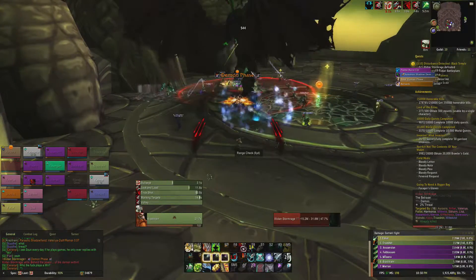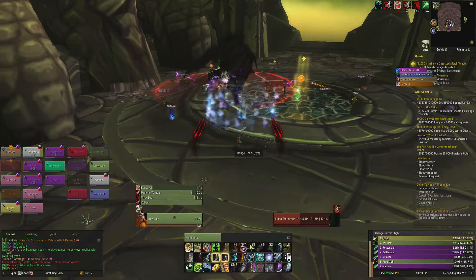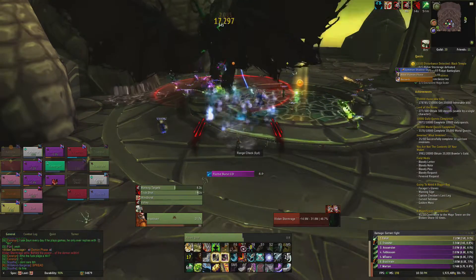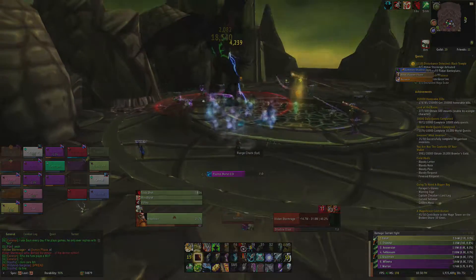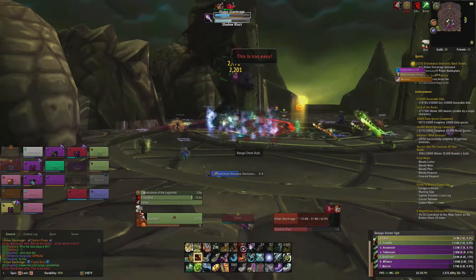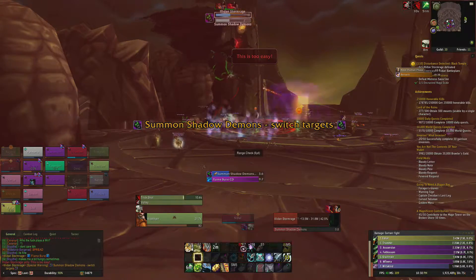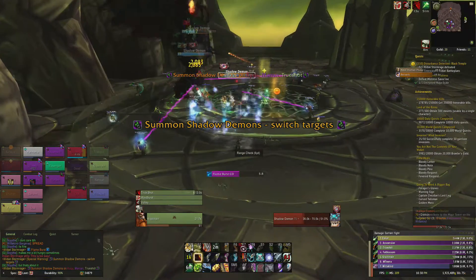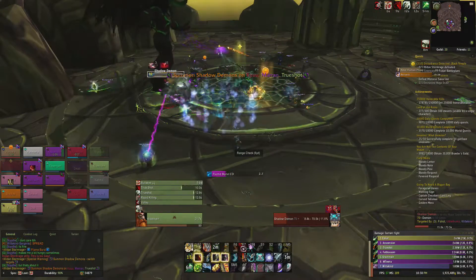Every minute and a half or so, Illidan will change into his demon form. This will increase the amount of damage dealt by 500% and hits all players within 15 yards with ticking damage. Most of the moves Illidan performs while in demon form are variations of moves you've previously encountered, just a bit more painful. However, he'll summon Shadow Demons which chase targeted players and need to be quickly killed before they reach their prey.